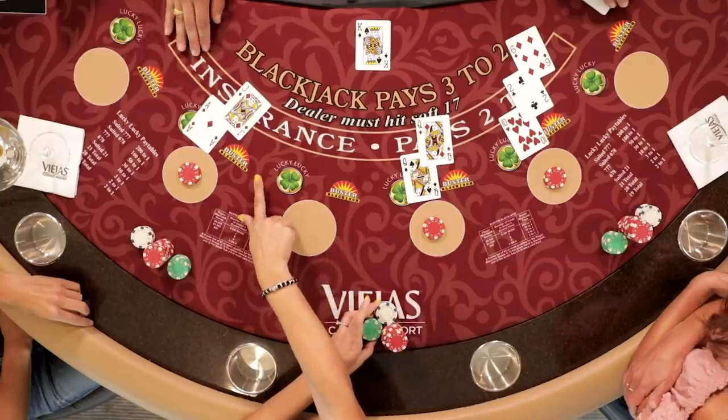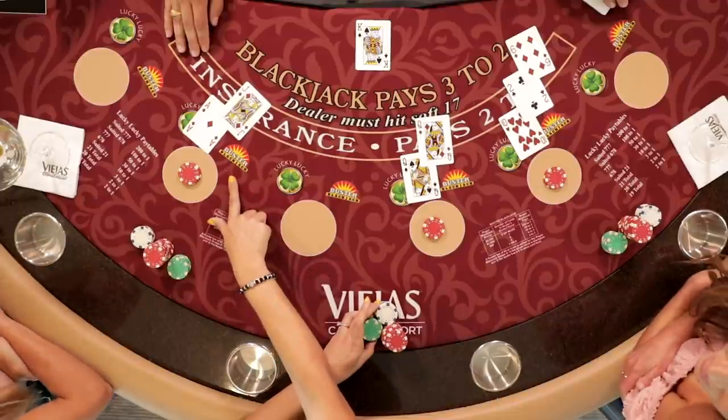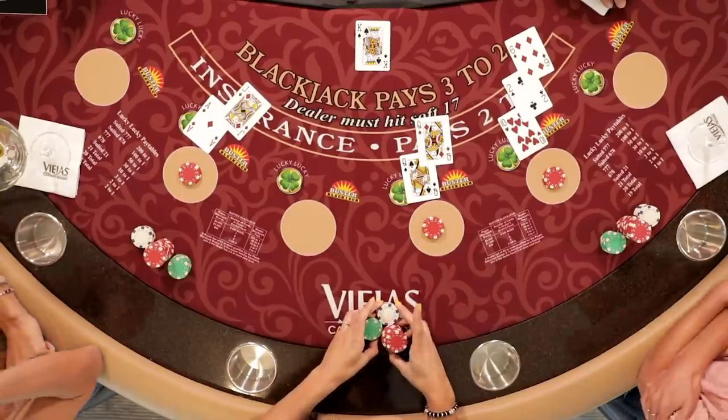As I mentioned earlier, a face card is a 10. An ace could be a 1 or 11. What's 10 plus 11, ladies? 21. Alright — she got a blackjack!